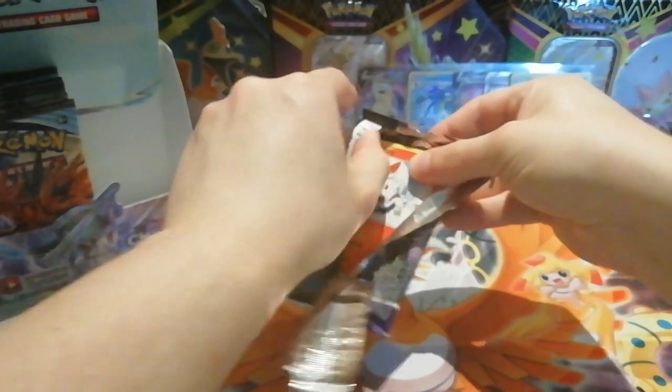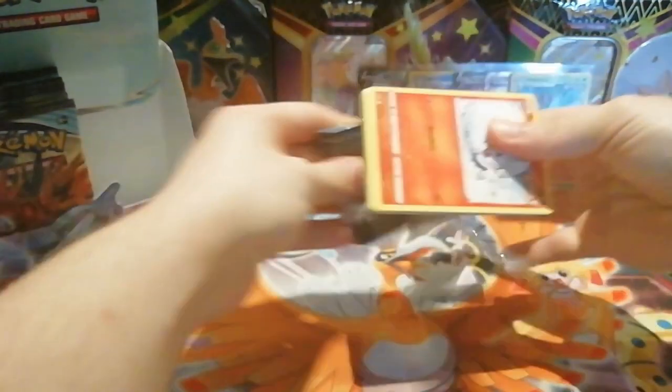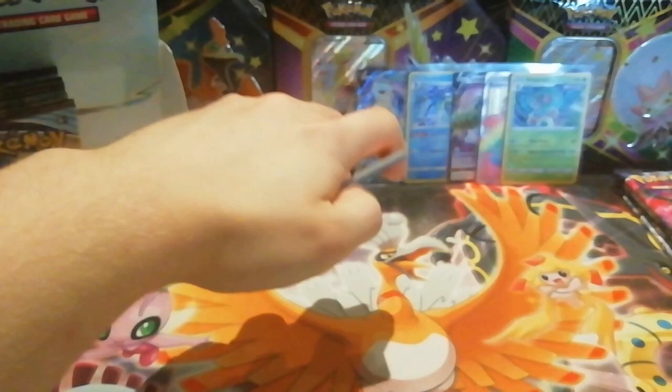So with Chilling Reign, if you tend to look at the colour of the code card before going through the pack, just kind of ignore it with this set — because you don't know what you're going to get.